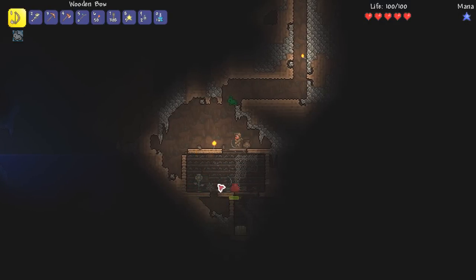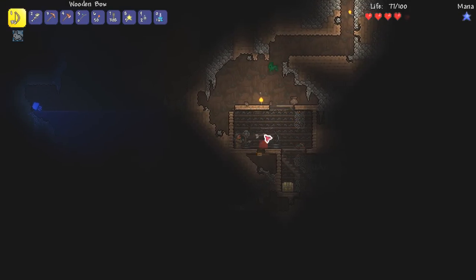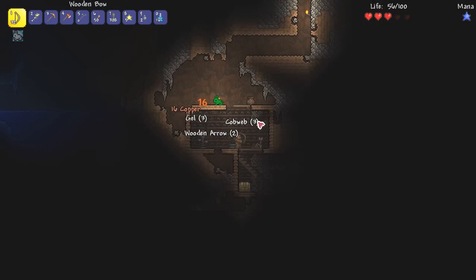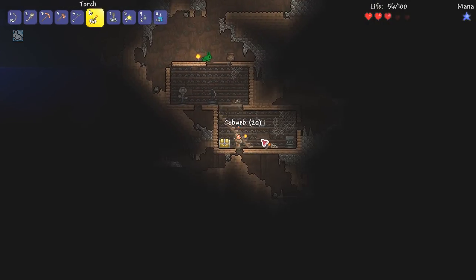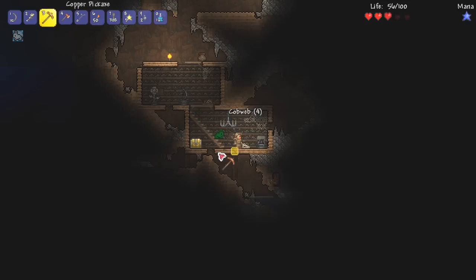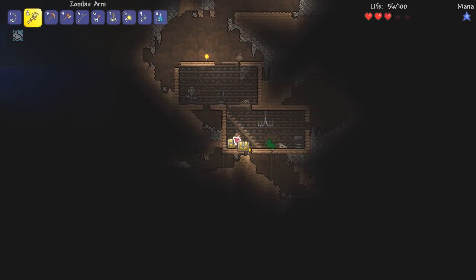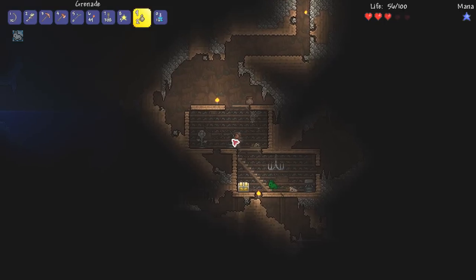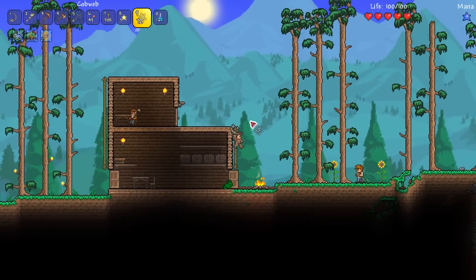We've found our first little proper chest. All we have to do is take out the red slime that's guarding it, which shouldn't be too hard. Unless he kind of flukes us — there we go. What do you guys think we'll get? I'm hoping for some kind of movement accessory, like something that's actually worthwhile. We got one of these again. I'm an absolute idiot.